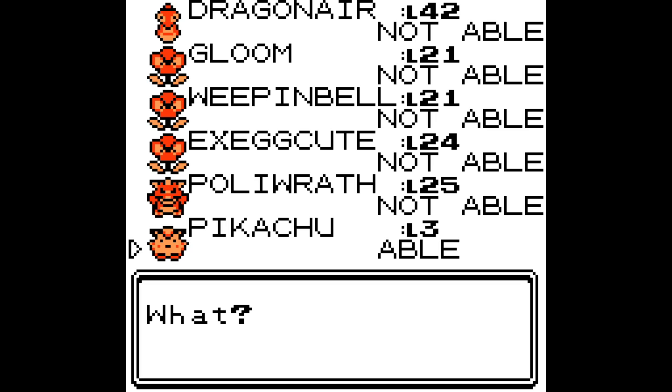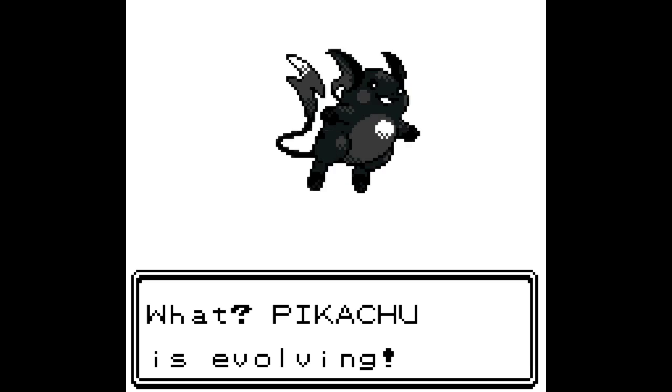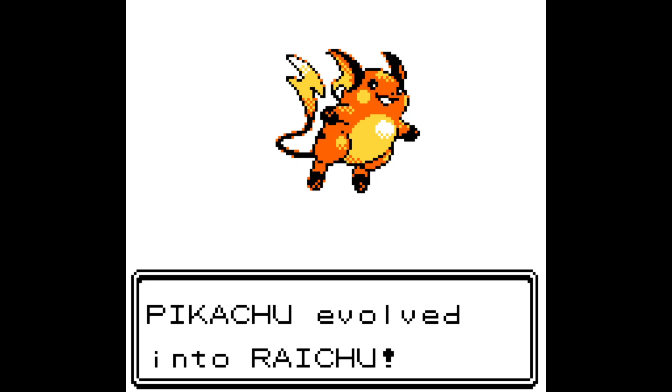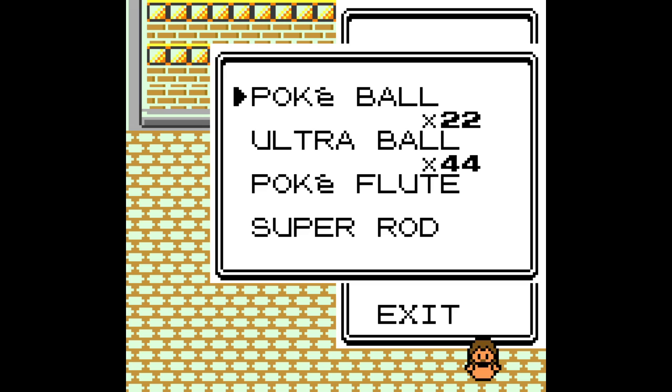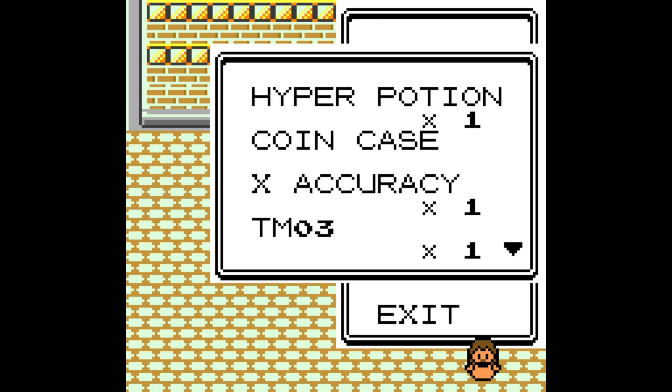Is it a cute little Pikachu? It just looks like a fat Pikachu with a long tail — like someone pulled on his tail and it stretched out. In Pokemon Yellow, Pikachu actually has a voice line from the anime, I think. But horribly bit-crushed.